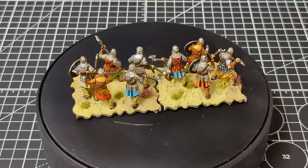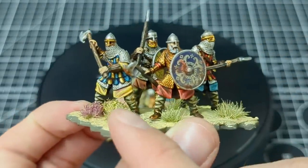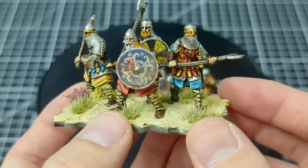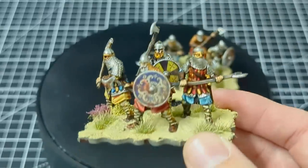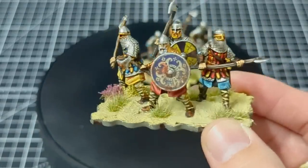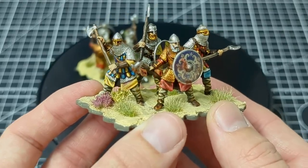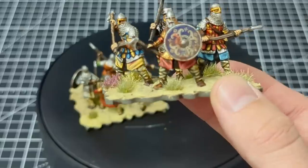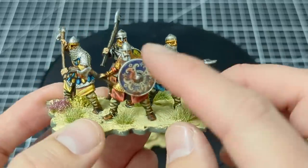I ended up just snipping them one at a time, using the arms directly next to each body and assuming those were the ones they were supposed to go with. I decided again to go with Victrix shields because I had a lot of those lying around. Now onto the fun part — I loved painting these. I got to play around with a lot of colors and took a lot of inspiration from the Osprey Men-at-Arms book on the Varangian Guard. At this period the Varangian Guard was heavily manned by Anglo-Saxon exiles from England.